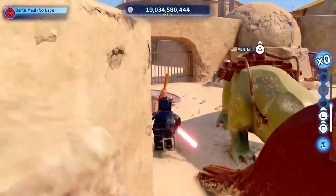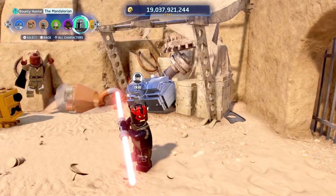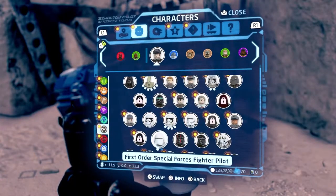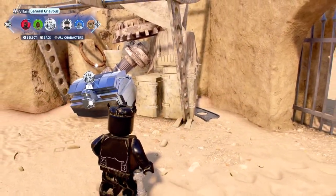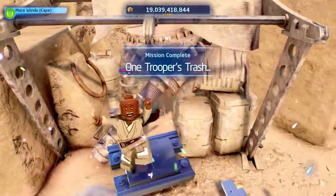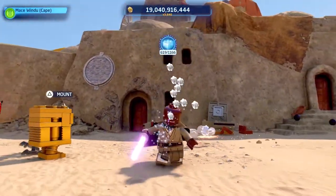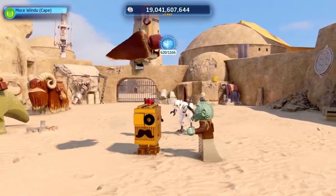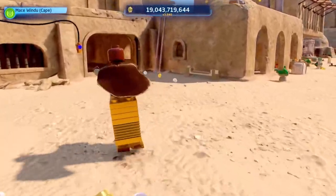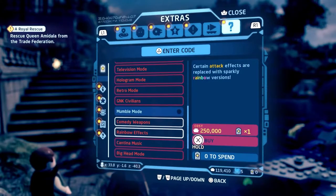The first stud multiplier costs 1 million studs, but trust me it's worth it. You pretty much just have to grind the first 2 million studs, and then you'll start to see how much those multipliers help. Save up for the x2 multiplier first, then you get studs twice as fast. The next multiplier costs 2 million studs, but since you're earning at twice the rate it's effectively the same grind. Those multipliers compound together to make an ever-bigger multiplier.